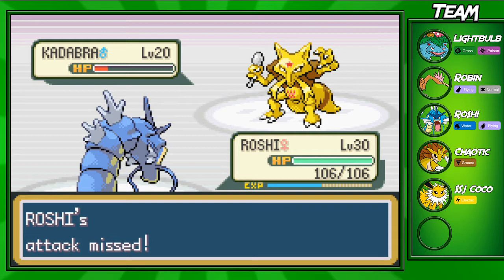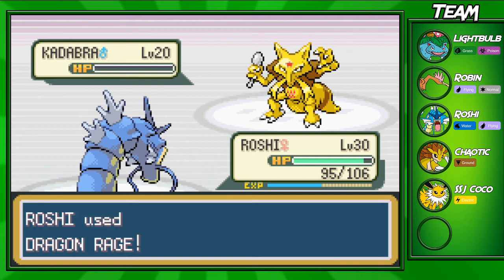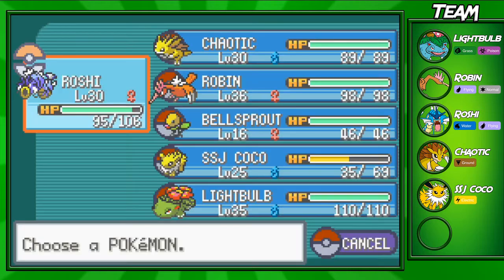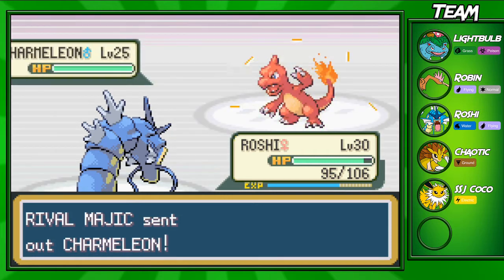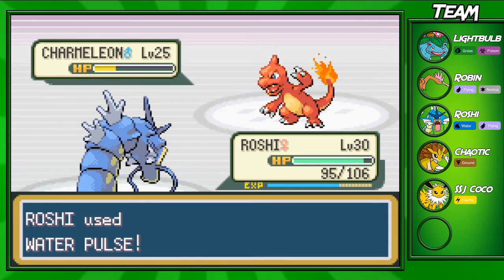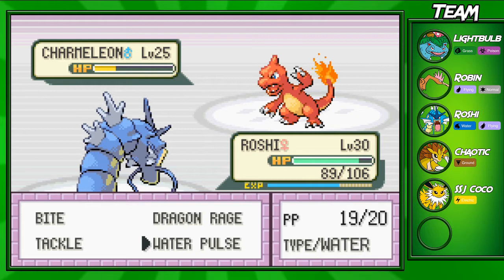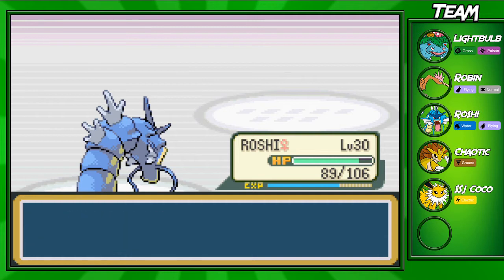I usually have troubles with my rival. Kadabra and Alakazam are his toughest Pokemon. I'm going to leave Roshi in for the Charmander too — since we have Water Pulse, it'll be super effective and STAB, and we're at a higher level. He's going to become confused, but he hits right through and gets an Ember off. One more Water Pulse takes him out — Charmeleon goes down, and that's it for the rival.